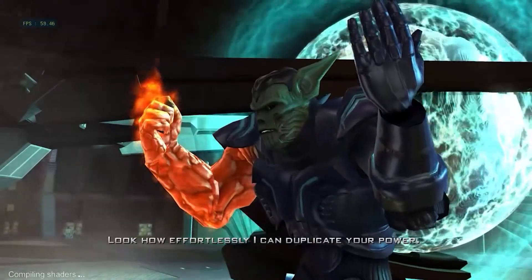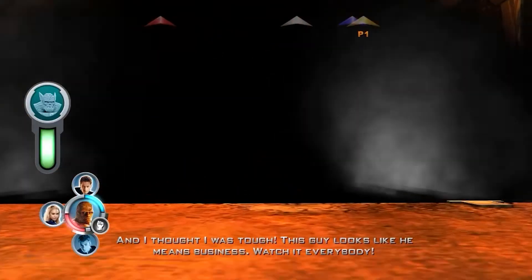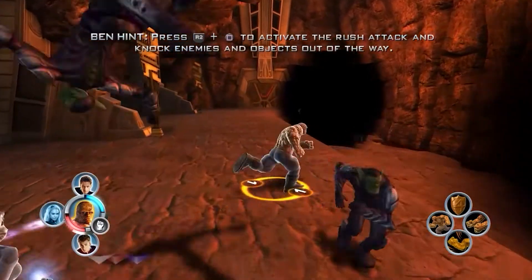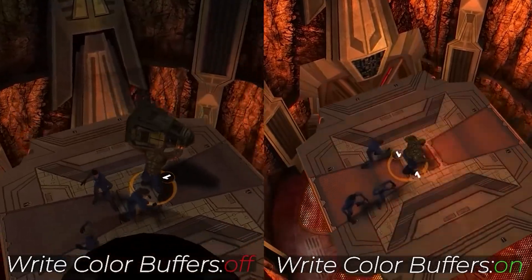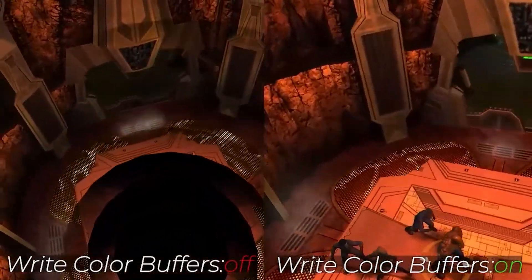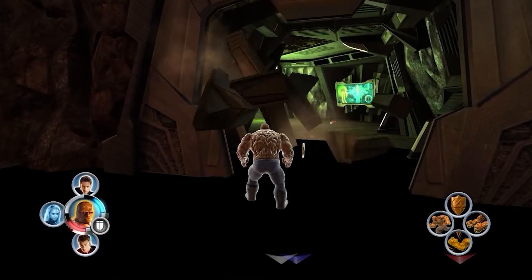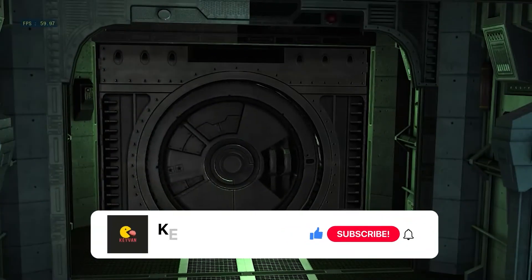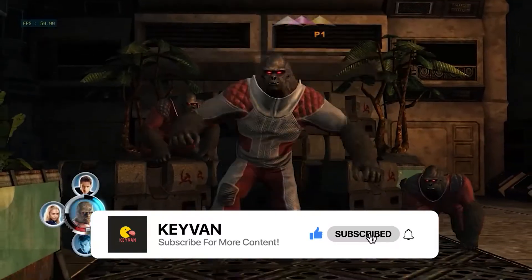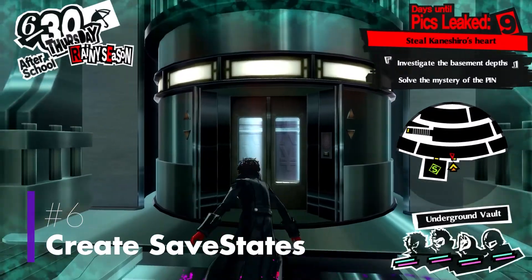You've probably come across some games that have graphical issues running with default settings and do not have a specific configuration on the RPCS3 wiki page. In these situations, you can turn on 'Write Color Buffers' in the GPU tab, which fixes broken lighting and missing graphics. This might not work for every game but it's worth trying. Also, if this setting improves your game and there's no mention of it on the RPCS3 wiki, you can contribute by mentioning this solution.